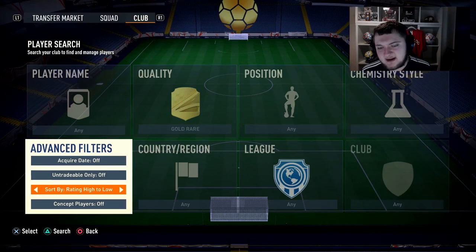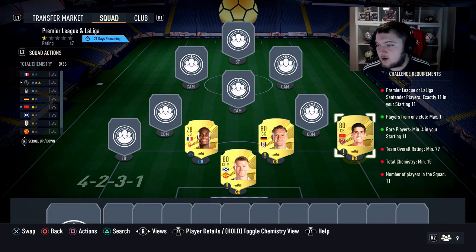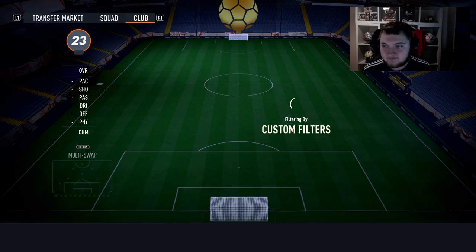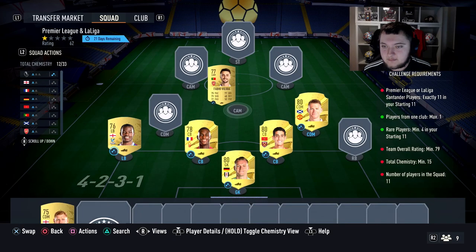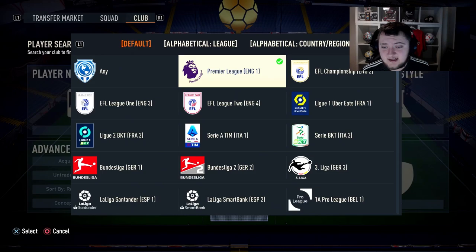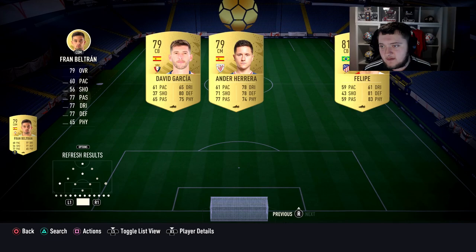Starting with the Premier League segment - very easy. For gold rares you can pick these up at about 800 coins each. We'll use Scott McTominay, Guaita, Leno, and Neo Carter as our rares, all from different clubs. Pop Leno in, get some chemistry. Looking at our gold commons, we can use Reed, Vieira, and Mitchell. Pop Vieira in - almost got chemistry already, just need one more player. Then let's look at La Liga gold commons.